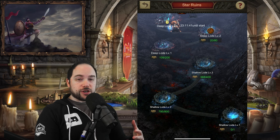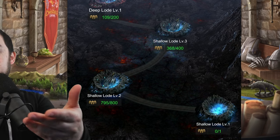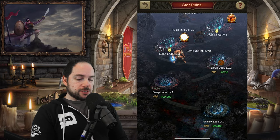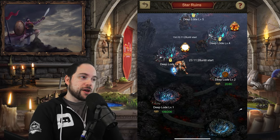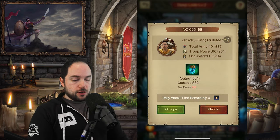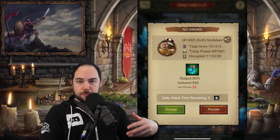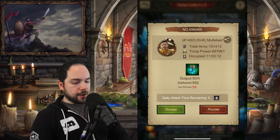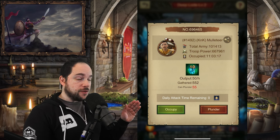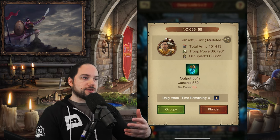Things get interesting once you leave the Shallow Loads. In the Shallow Loads, nobody can attack you — you just mine to your heart's content. But once you get to the Deep Loads, you can plunder other players. When you plunder somebody, you can take 10% of their Star Source that they've collected. So in this case, it's telling me I would get 55 of the 10-denomination Star Source tokens.